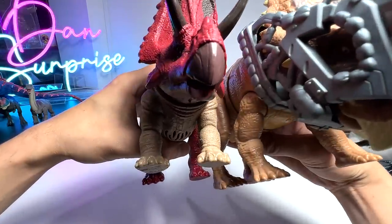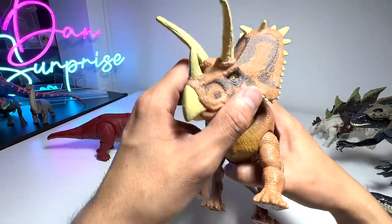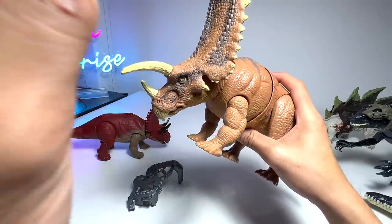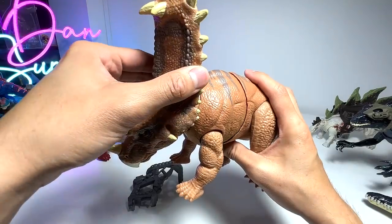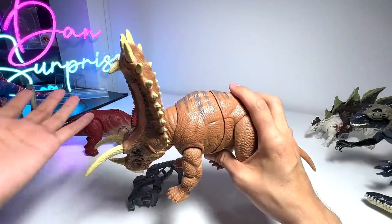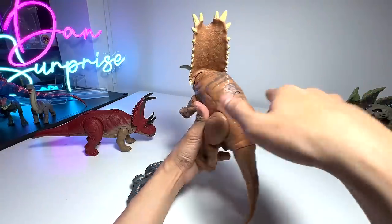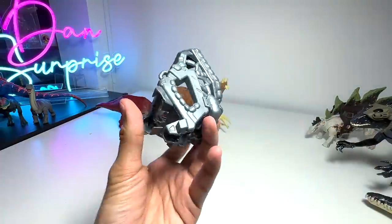This is the Mega Destroyer Pentaceratops - it's a bit dusty from some renovation but you can see this figure looks bigger than the Diablo Ceratops. Pentaceratops means five horn face - penta basically means five. Beautiful figure with one, two, three, four, five horns. The first button triggers the ramcaging action - you can see this crown shield, extremely large, definitely bigger and stronger than a lot of other ceratops. The other button moves the body to the right. It also comes with capture gear.